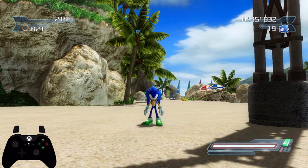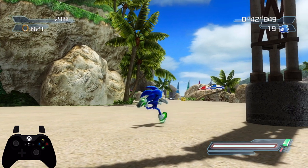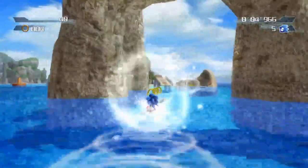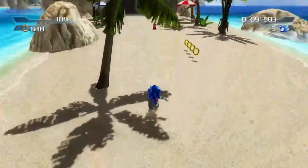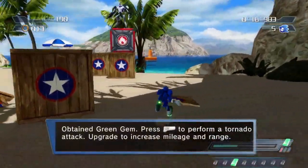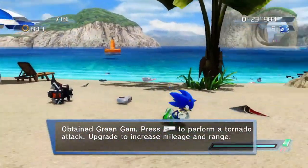Good morning, good afternoon, or good evening wherever you are in the world, and welcome to the Green Gem. How does it work? In order to find the Green Gem in Project 06, it is located at the very beginning of Wave Ocean. You go through the automation at the beginning of the level and do the water sliding section. When you land on the dash panel and pass the first checkpoint, behind the boxes to the right is the Green Gem — it's just kind of sitting there. Really easy gem to grab in the first stage of the game.